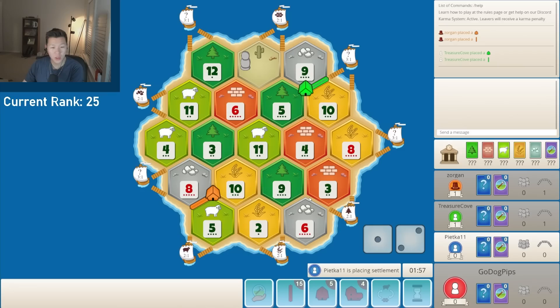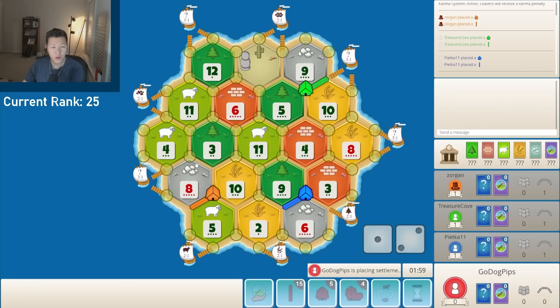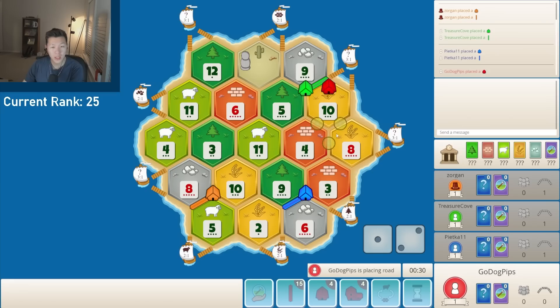I can take the 6, 9, 3 and 9, 10, 11 and play with the water port over here — that's playable. Basically, this is a more simple game where all I do is 4, 8, 10 and 8, 4, 3 and just play like a coordinated ore-wheat game. I just hope that my numbers roll. It's a pretty classic textbook ore-wheat sheep game.